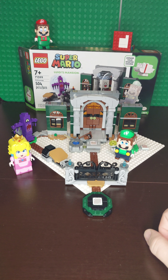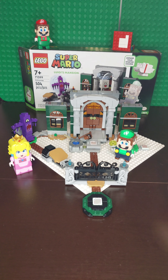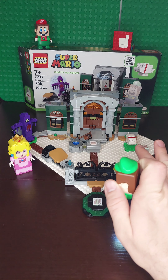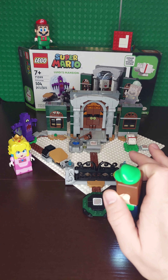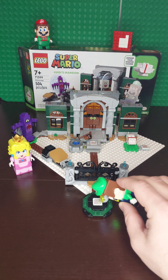So we're going to show you all the different things that it does first, and then we'll give you a bit of a review. First off, this is the entryway. If you picture this as the opening to the mansion itself — another set is the inside — you have a start tag right here.